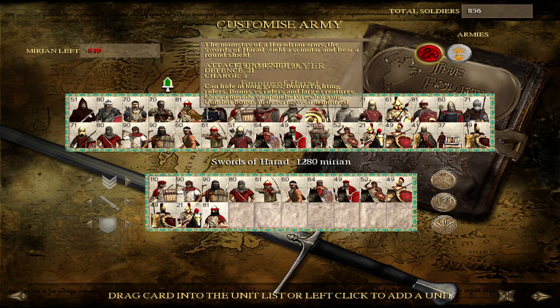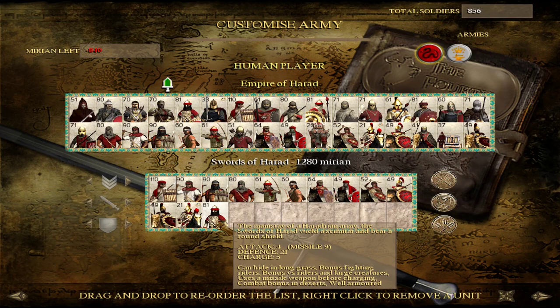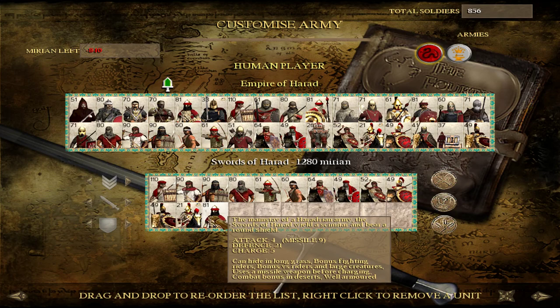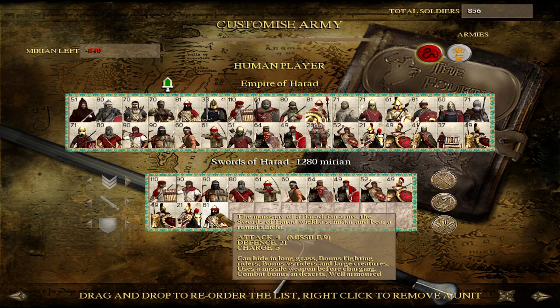Moving back into infantry — at Tier 2 for your infantry, you will find Swords of Harad. This is a ridiculous unit — they are very good, not super cheap but certainly affordable for Harad. The good thing and the bad thing depending on how you look at it is that they have javelins. If you set them up to fire at will, they are going to throw a couple of javelins and that is going to do a lot of damage. There is also a bug in Rome Total War where units with javelins like this — like the Hastati from vanilla — can keep throwing their javelins in melee. It looks a little odd and there's nothing you can do about it.